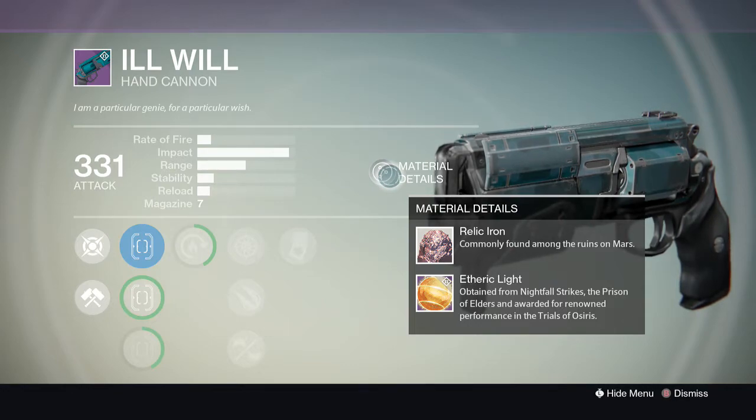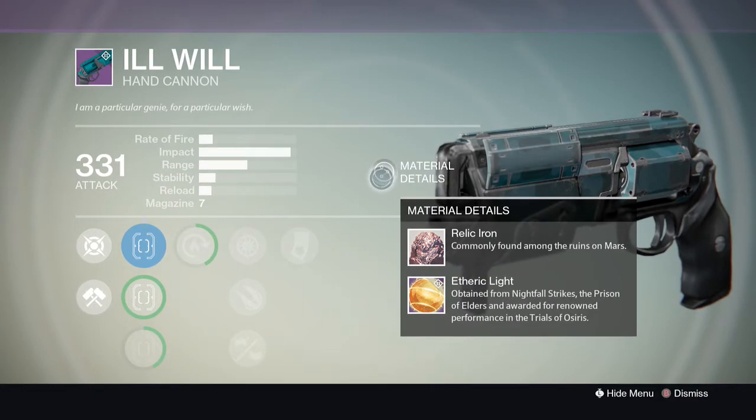Right here I'm basically showing you where you can find the Etheric Light needed to upgrade this. It basically tells you you need the Nightfall, Prison of Elders, or doing very well in the Trials of Osiris — which until today, we haven't figured out exactly what you need to do. But with these new weapons, it gives us a good outline of what we need to do to get that.